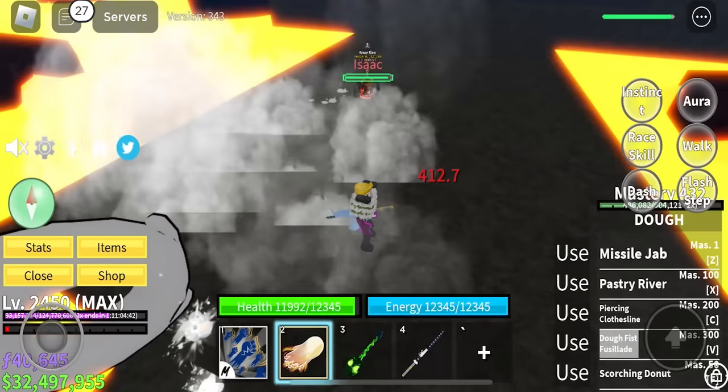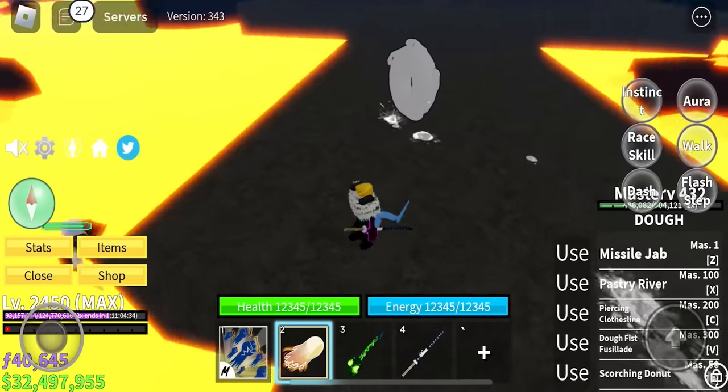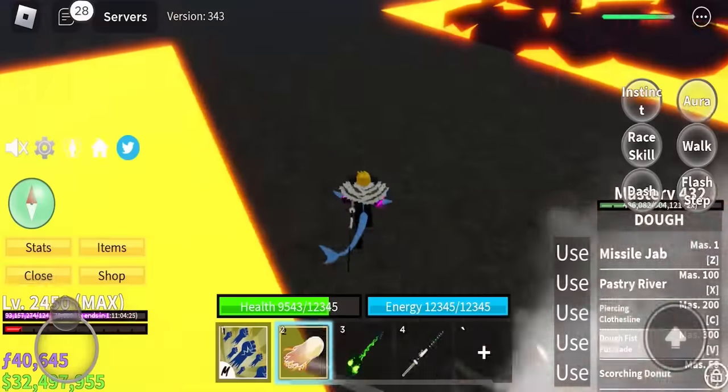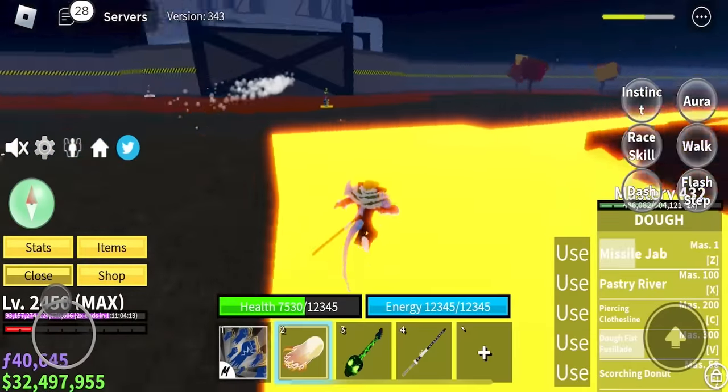Oh, there's another guy here. Please don't attack me. Oh, he's fighting the boss - thank god. Don't attack me. Let's fight the boss together, yes? Frick you. Wait, what? What's happening? Why is he floating? Did you just see him float like that? I don't know how this mobile works. This guy blinds me every two seconds - I can't do this.